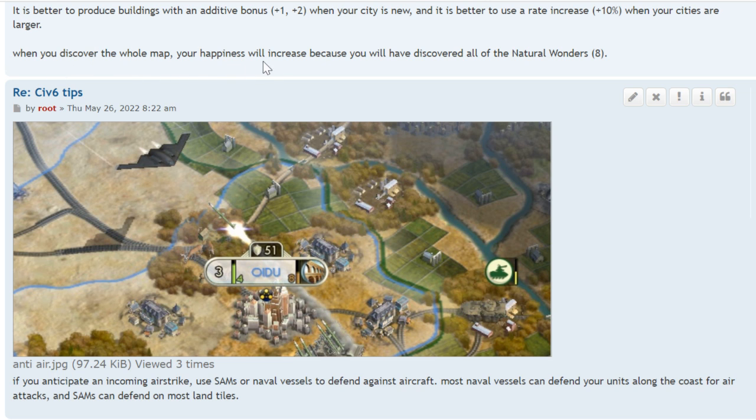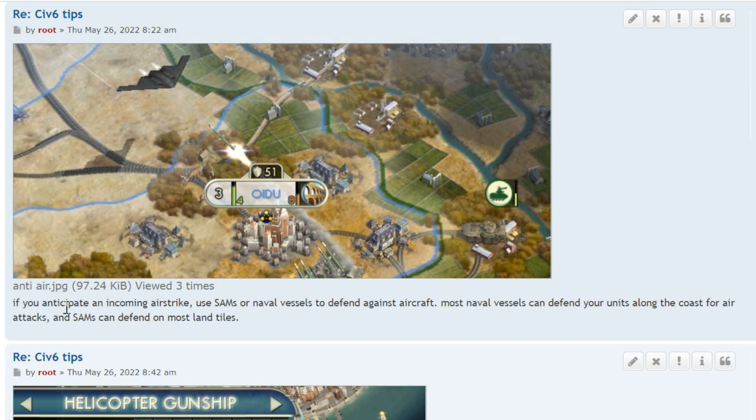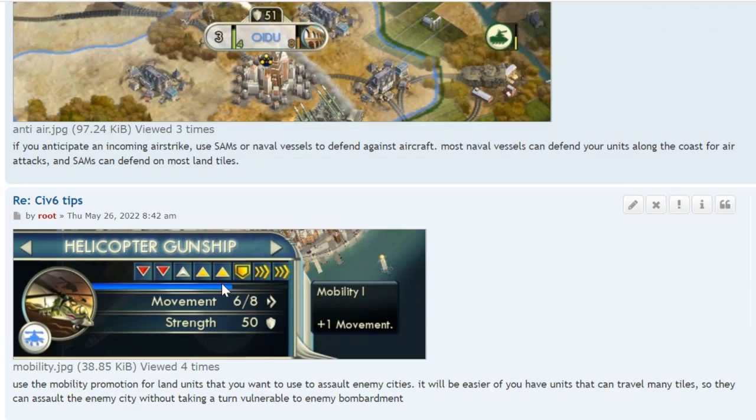When you discover the whole map, your happiness increases because you've discovered all the natural wonders. If you anticipate an incoming airstrike, use SAMs or naval vessels to defend against enemy aircraft. Most naval vessels can defend your units along the coast, and SAMs can defend most land tiles.